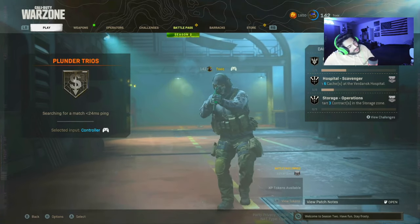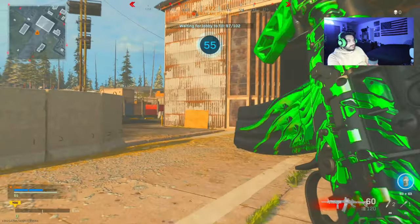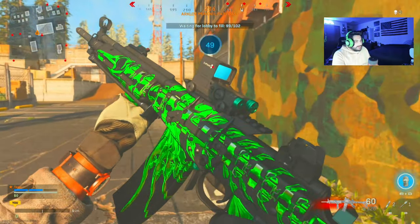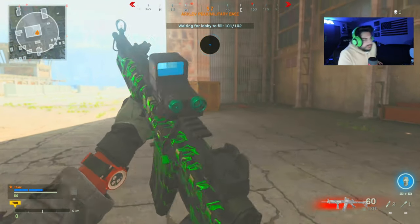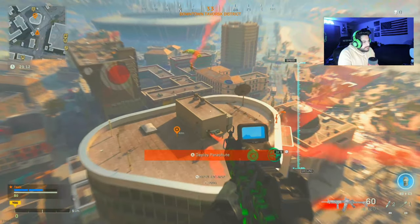Now we're in Warzone - hopping into Plunder. The camo doesn't seem to be reacting on the loading screen, maybe I'm wrong about that. Once we're outside, the green is more defined in Warzone than in the multiplayer map. Dropping in hot - oh my god, is this one full team already?